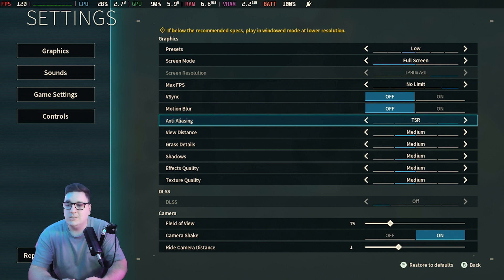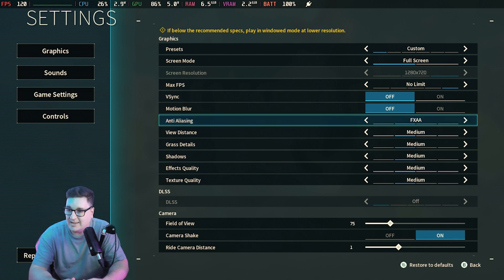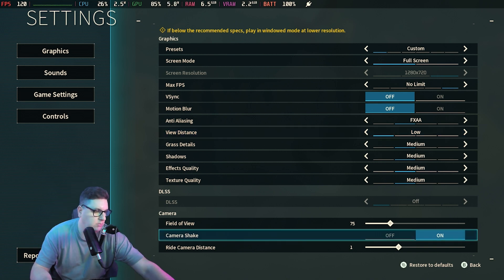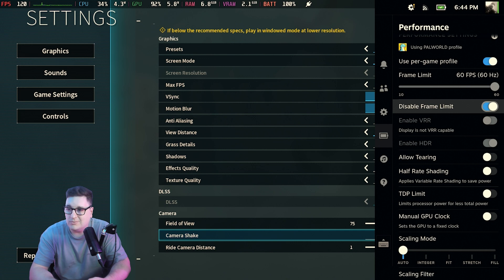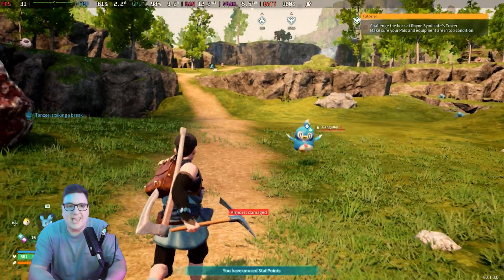There are a couple of things you can do to improve your frame rate. You can drop anti-aliasing down to FXAA — or TAA — FXAA is pretty decent. View distance you don't really need set high in this game because it's such a large world; a higher view distance means more performance is needed. In the Steam Deck performance menu you could also put the scaling filter on if you want. I've also disabled the frame limit inside the performance menu to get as much FPS as possible.